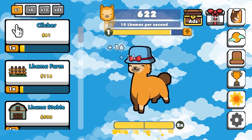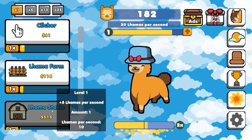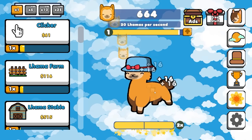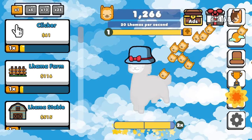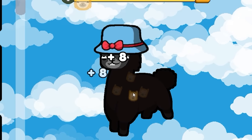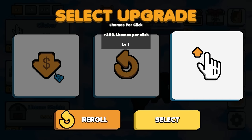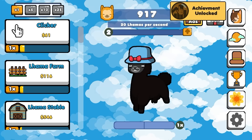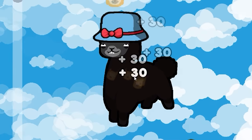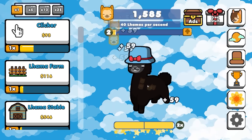The numbers look like they get pretty big by the end of this, so we're going to have a good time. The llama stable is the next upgrade — it's only $500, which we already have. That doubles, so we get 20 llamas per second in total now. Every 5 seconds is 100, so that's going to add up really quickly. We're going to add another llama stable and another one. We can get 35% llamas per click, so we're probably going to take that. Then I'm going to spend $1,000 upgrading my clicker, so I now get 30 per click, and our numbers are going to get real, real big.